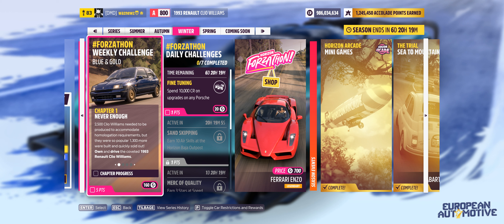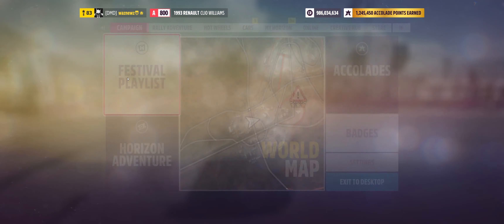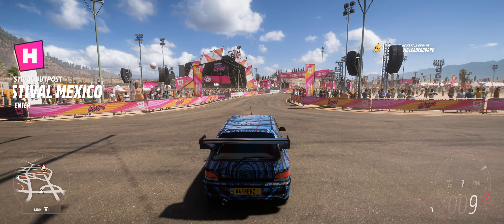Hey guys, welcome to the Series 31 winter weekly Force-a-Thon challenge Blue and Gold. You have to drive around in the 1993 Renault Clio Williams, earn two stars at trailblazers, spend 20,000 credits on upgrades, and earn three stars at speed traps.